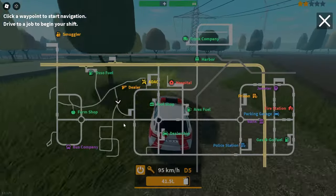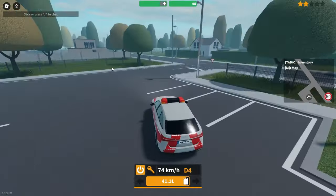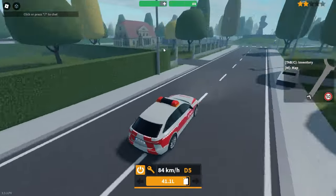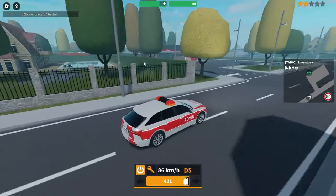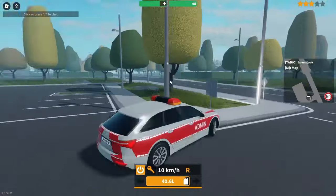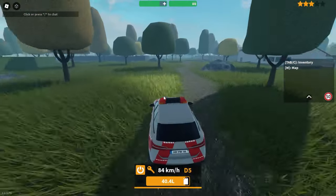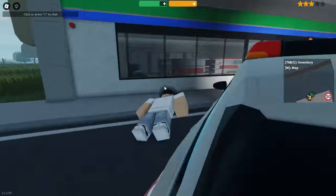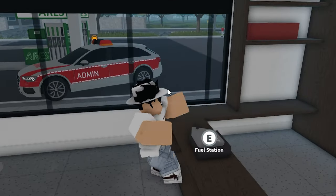Continue down the same dirt path but don't turn left — keep going straight, then make a right turn. You can follow on the map: turn right, then immediately turn left, then left again — this takes you right to the Tool Store. Head in and punch the cash register, take all the money, and you're off. From the Tool Shop, go straight out through the dirt path and you'll arrive directly at the Aros Fuel Station. Head in, break the cash register, and move on to the next place.